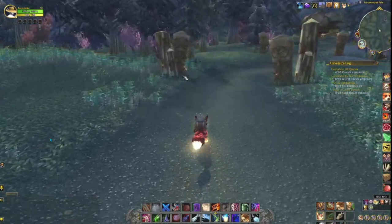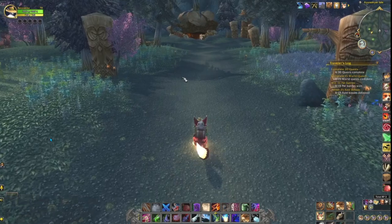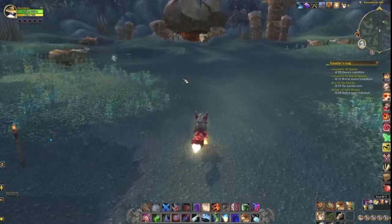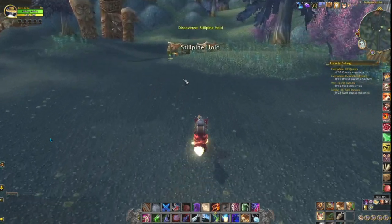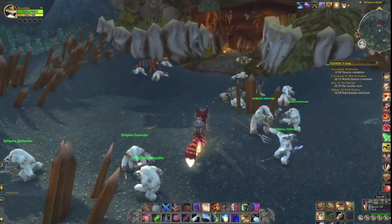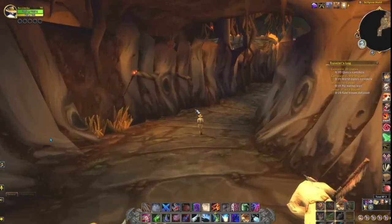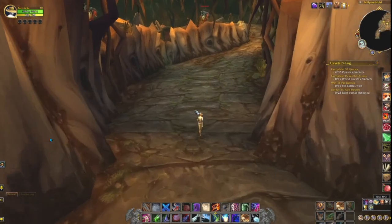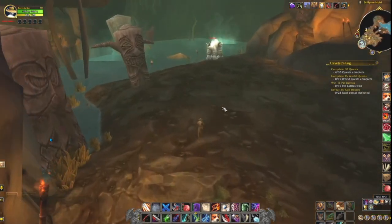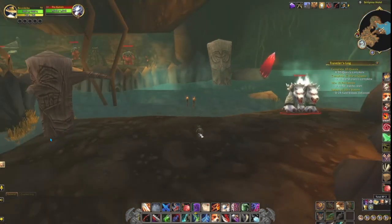Now we are approaching Stillpine Hold. The cool thing here is not just the fact that you're helping the Firbolg — that's cool too — but the fact that in this cave, all the way at the bottom in the back, is one of the coolest non-exotic tameable hunter pets. I ran around with him for years until I started getting spirit beasts, because he looks like a spirit beast. That is the Kurken — I like him because he's a core hound with a unique model.